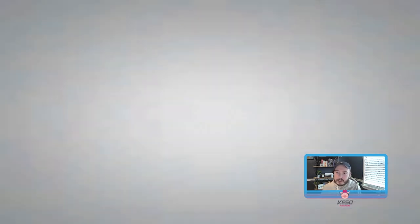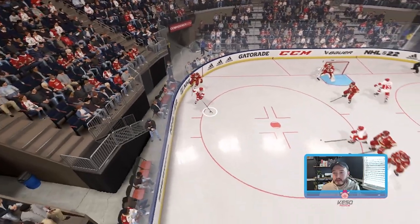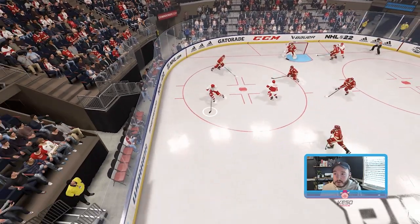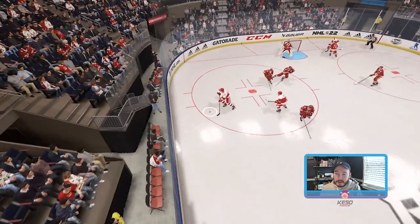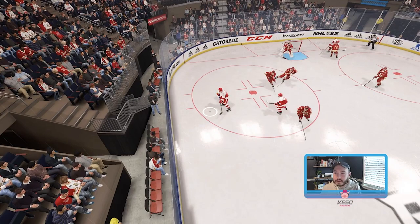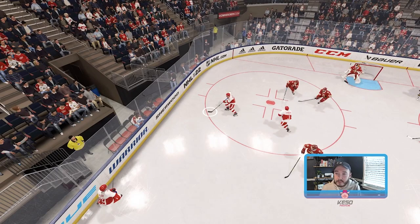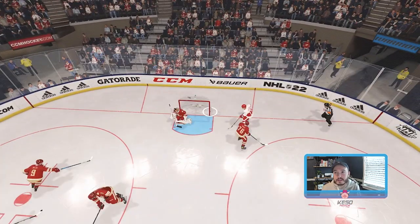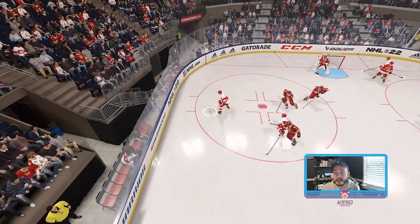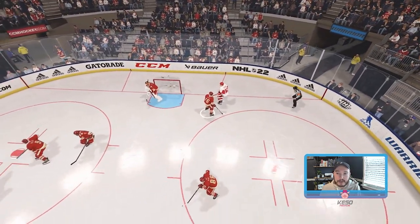This next example is a shot that looks lucky, but it actually goes in more than you expect. He's not pressuring me at all, so I just take a slap shot low. This goal has been in the game for a few years where if you take a slap shot when your guy's not facing the goalie and is facing the opposite way, sometimes it'll go in clean. It's lucky in this sense, but I'd say it goes in like maybe five to ten percent of the time. And if it didn't, I still had a guy in that area where maybe he hits it home.